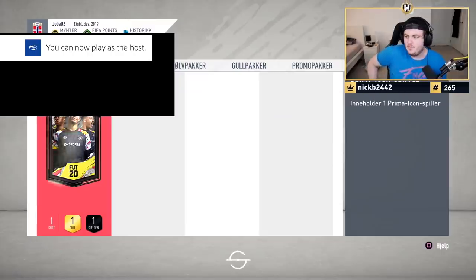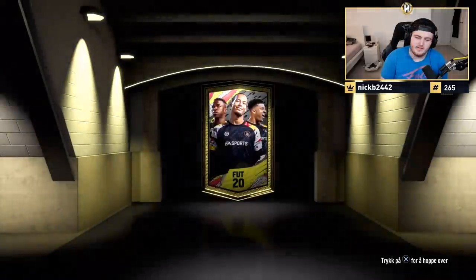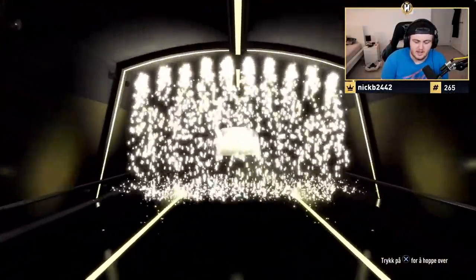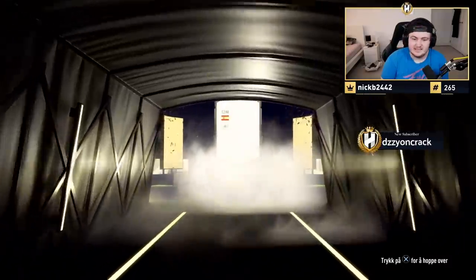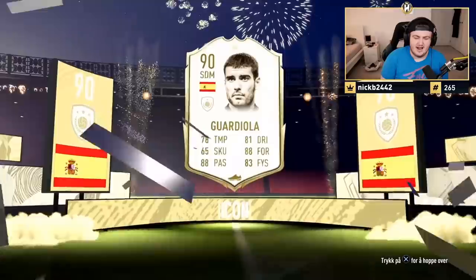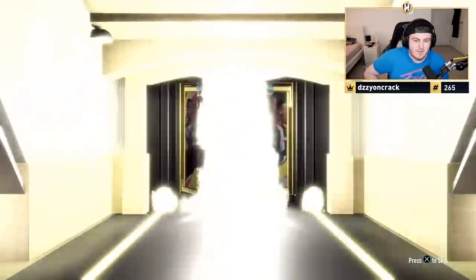Prime Icon spill — I want to see Ronaldo spill from this pack. Spanish striker would be good. Is that Guardiola? That's a bit harsh, man. He wants Lucas Moura, Hazard, Sandro, Rafinha, or Ramos.